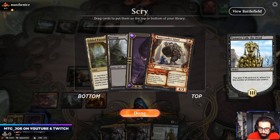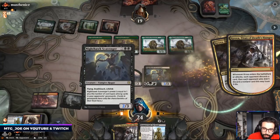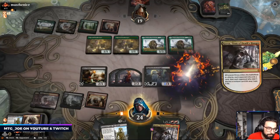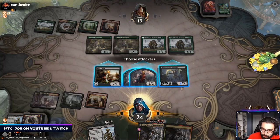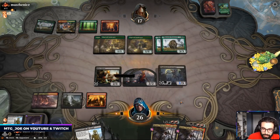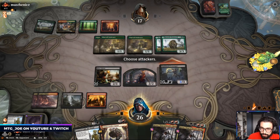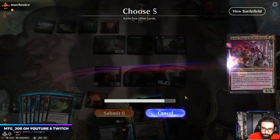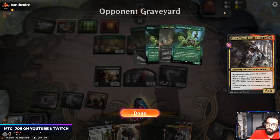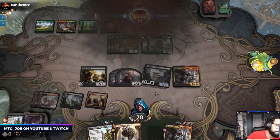So this is Rakdos Midrange, or Rakdos Self-Mill, Rakdos Croxa. The intent of the deck is to self-mill yourself into Croxa and then cast it earlier. A lot of the meta since the bans is kind of mill-focused — both self-mill or your opponent milling you — so you're going to see a lot more of these escape-style threats. That's actually pretty solid because now I can double Croxa here. I think the Bonecrusher is where we want to be. We got two Questing Beasts out of the way and two Scavenging Oozes. Croxa kills very quickly — got him!